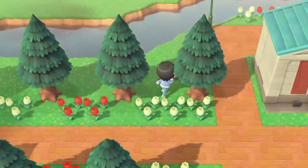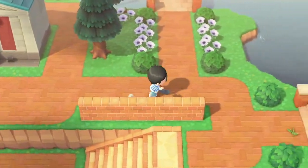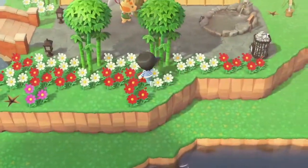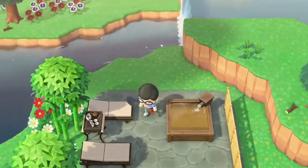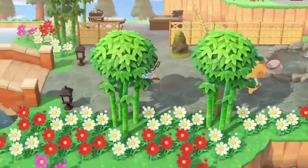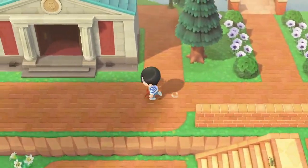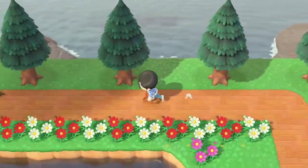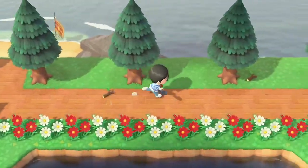I should have talked to Isabelle first and gotten the reward for a five-star town before taking down all the mannequins. Oh well - I still have those two there, but I do want to get the five-star rating again. I did put up the stone arch behind the Tanuki statue for added decoration. I set up a little path over here that goes to the beach where Crazy Redd shows up - so that's new.